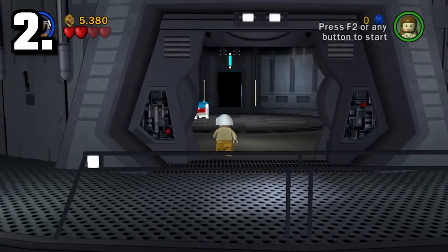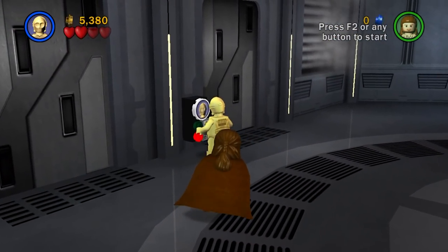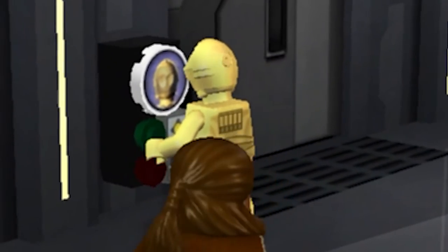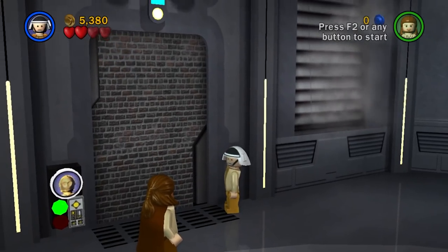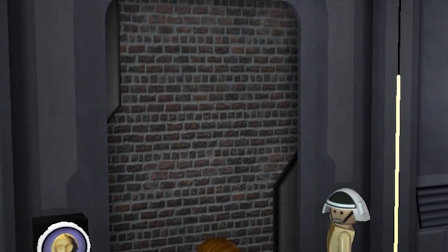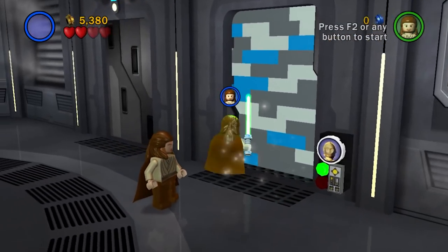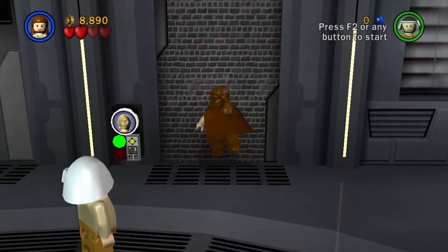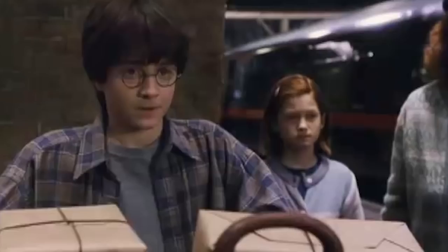After you defeat Dooku in Revenge of the Sith, if you're playing in free play, you're able to use a protocol droid to open this elevator door here. And when you open it up, you'll see nothing but a brick wall. This is the only location in the entire game you can find this texture — a real brick wall. Because if you open the door on the right hand side of this room, you'll find a Lego brick wall that you can actually destroy, whereas this brick wall is indestructible. Just the devs trolling us — maybe it's a Harry Potter reference, jumping through the platform.